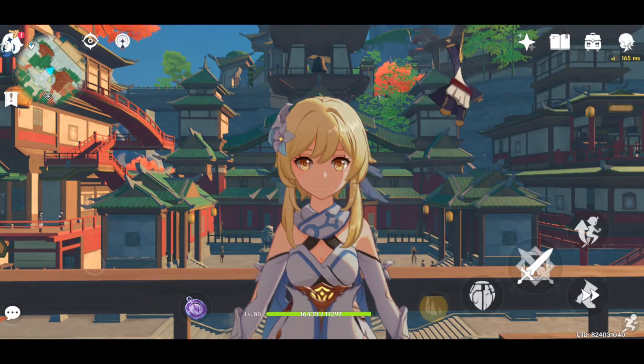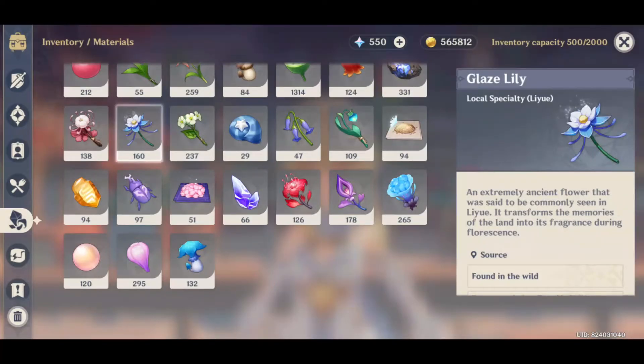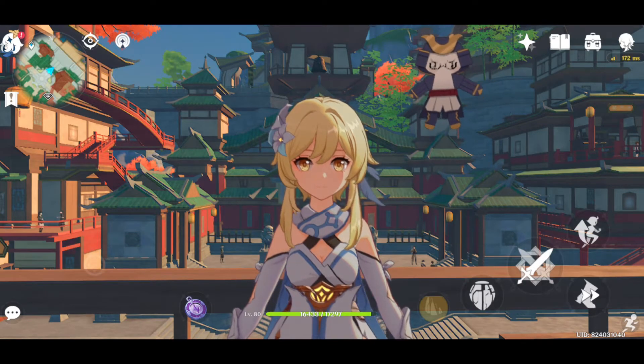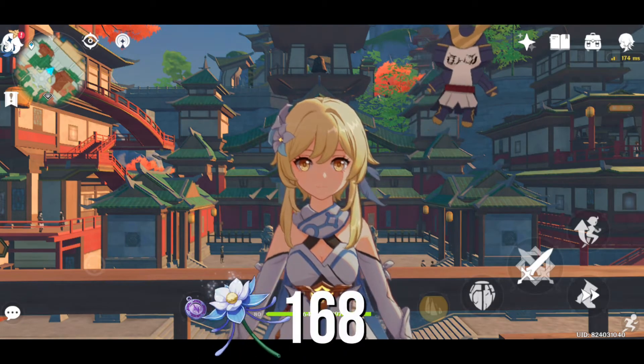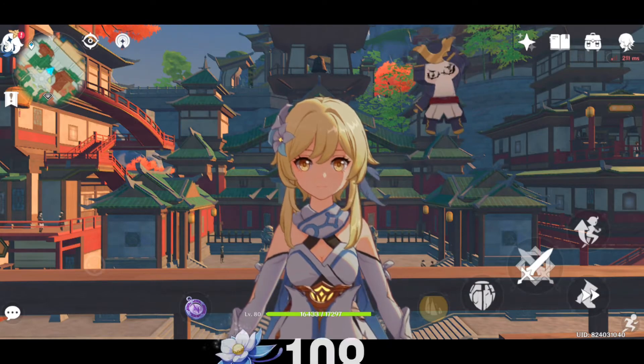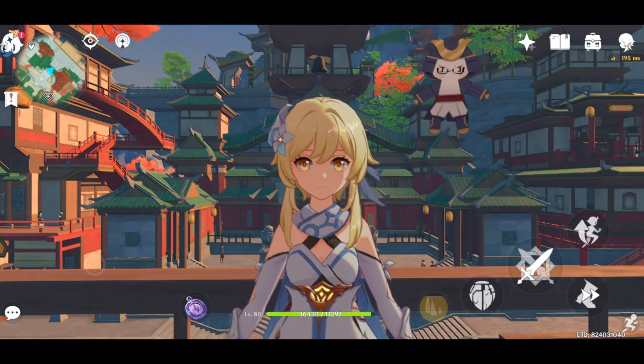Yun Jin requires Glaze Lily as her regional specialty for ascending. Glaze Lily can only be found in 2 locations — Qingce Village and Liyue Harbor — and is easy to obtain compared to Qingxin Flowers. You only need 168 of them for level 90, and 108 for level 80.